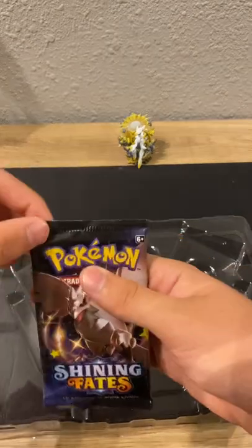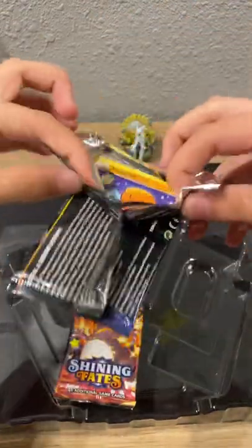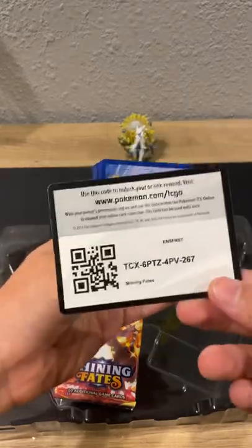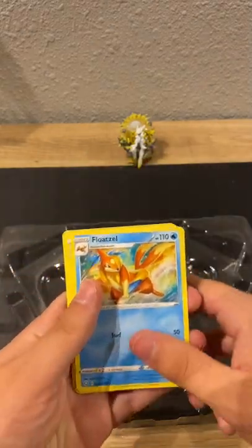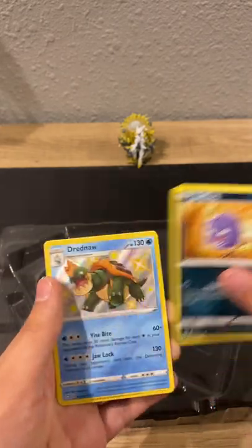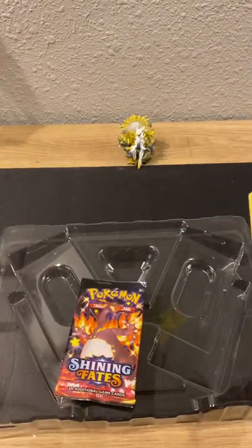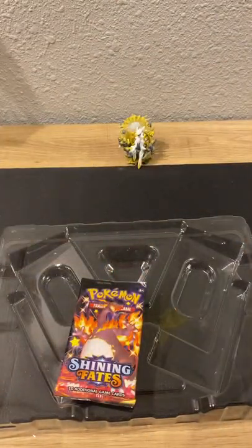All right now let's put the carbonite in. Code card, one two three four. Energy, Energy, Energy, Floatzel, Team Yell Towel, Rotom, Trapinch, Nickkit, Buizel, Shinx, Koffing, Shiny Drednaw, and Professor's Research.